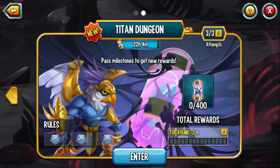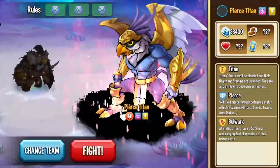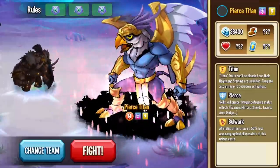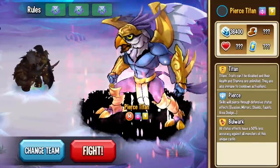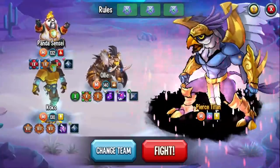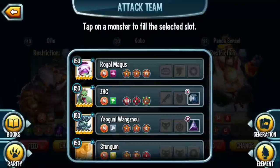Wild Bird is the most interesting of the bunch in my opinion because he has the pierce mechanics, so you can literally attack whoever you have - doesn't matter if you have a mega top monster. But he's actually also one of the easier ones. Tanker On is the hardest for most players. Wild Bird can be blinded, you can reduce his accuracy, and he can be denied. He has pierce skills that pierce defensive status effects such as evasion, mirrors, shields, taunts, and Bulwark, but he's not immune to stun, freeze, or possession, so you can literally land whatever you want on this monster.